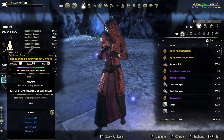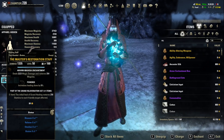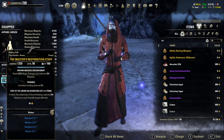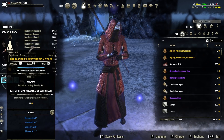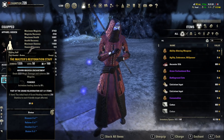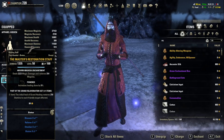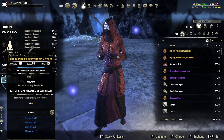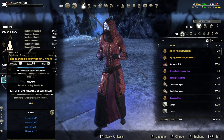For weapons, we use Master Restoration Staff, which you get from the Dragon's Arena — I also list where to get all gear on my website. It has an Absorb Magicka Enchantment, increases your healing done by 9%, and the set bonus means the initial heal of Grand Healing restores 258 Stamina to each friendly target. That's useful for both Stamina and Magicka users.